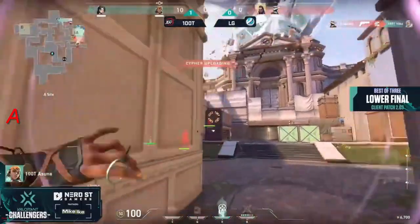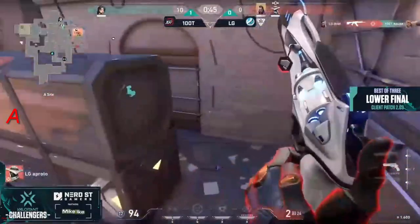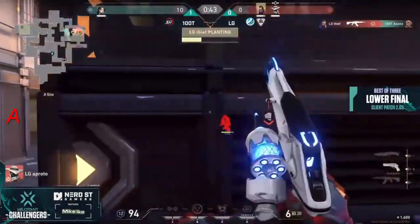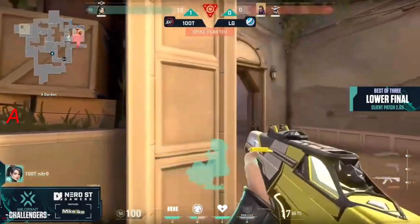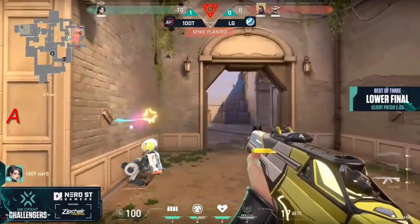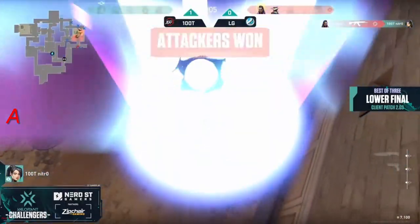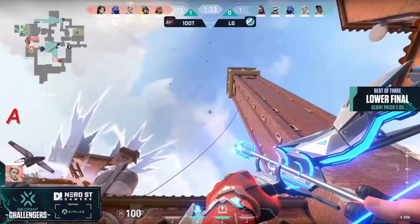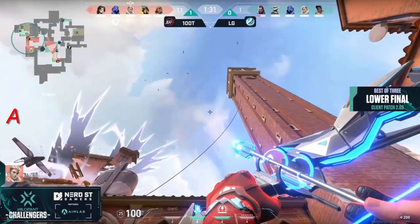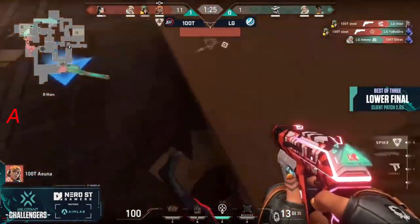Proto with a decent flick through the wall finds the kill. An opportunity is starting to brew — 2v2 situation — and thief is able to put it all onto the shoulders of one. It's nitro for the 1v2. The post-plant setup coming in. LG's round is finally going to come into play. There's not going to be a resurrection for nitro either. He has a decent amount of utility and instantly thief with a headshot coming through.